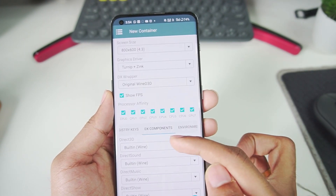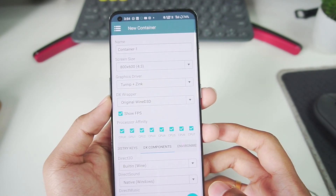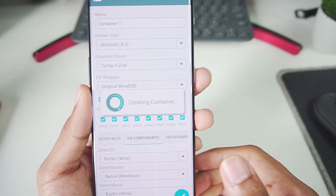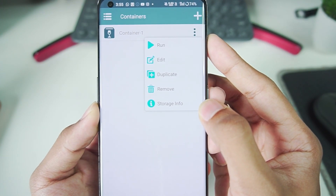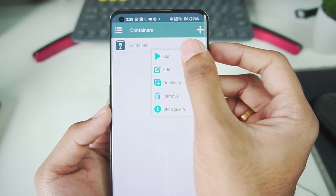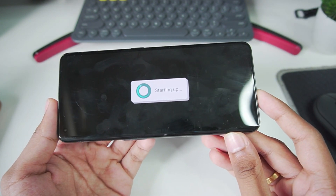We can go to DX components — make sure to use DirectSound as native Windows. Once all these settings have been done, let's tap on the tick mark option and it will create our brand new container. Afterwards we'll tap on the three lines. You also get the brand new option of storage info, as well as the ability to remove or duplicate your container.